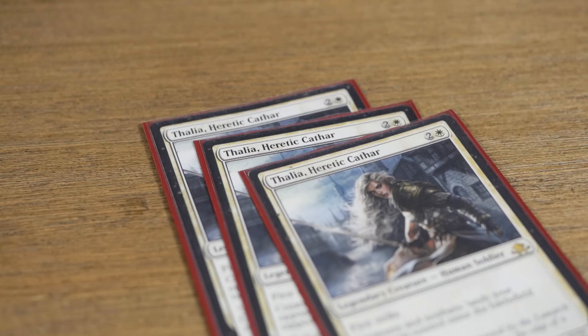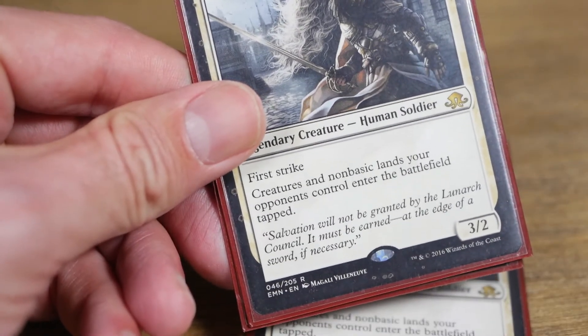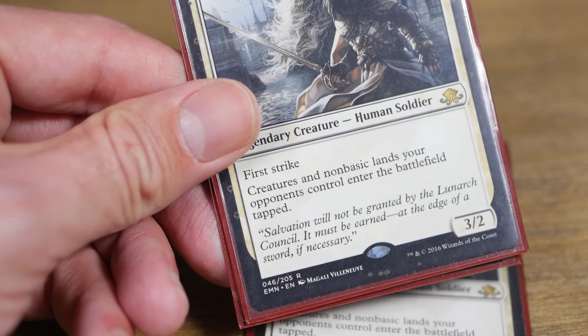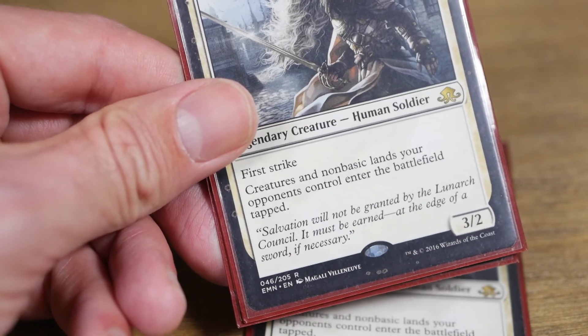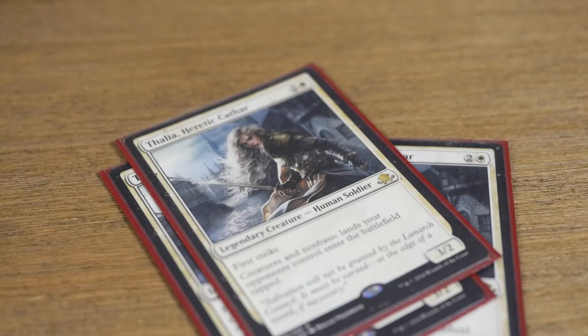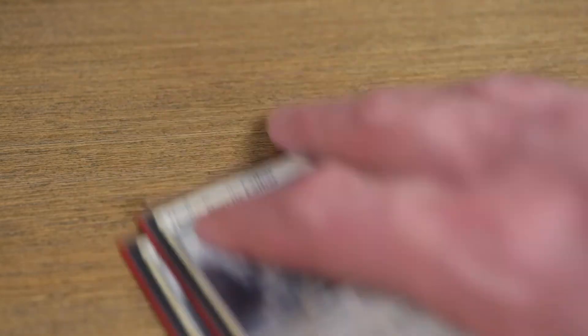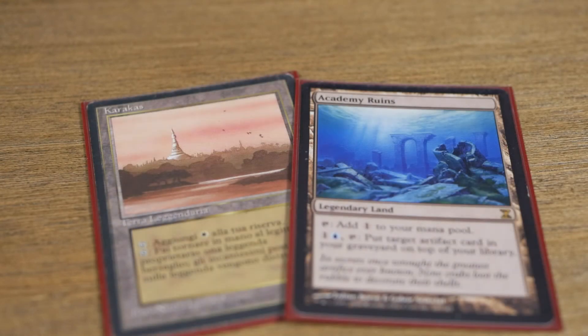I've talked about new Thalia previously, but I have to reiterate that she is incredibly powerful in Legacy — whether it's bringing in an opponent's fetch land tapped or causing a Sneak Attack to just plain brick. This first strike creature has a lot going for it. Thalia is probably my favorite card printed in 2016. The three mana is a little annoying, but the benefits far outweigh the limitations.